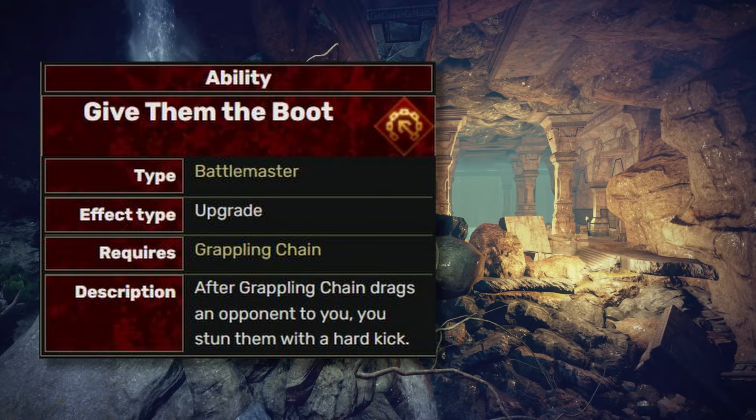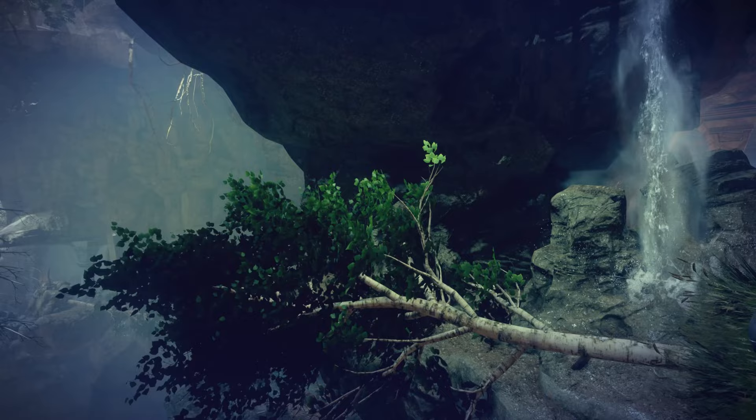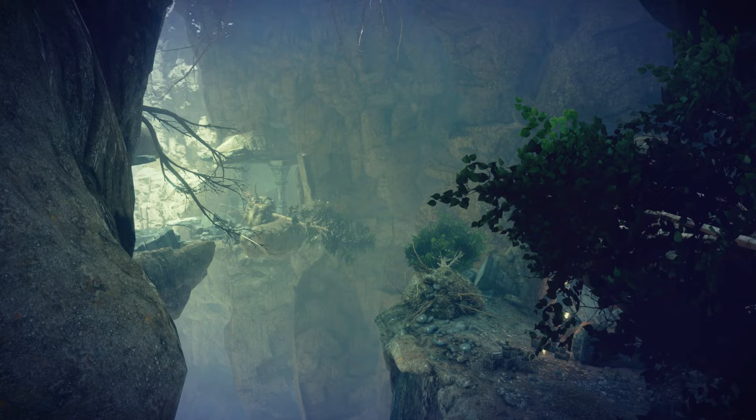Next we have Combat Roll. This ability was originally for positioning, but after they added the new upgrade it becomes really cheesy. The Coming Through upgrade deals an insane amount of damage — you can pretty much roll your way to victory if you want an absolutely broken ability. For better or worse, it should be on the top of the list.